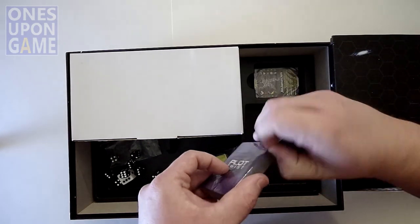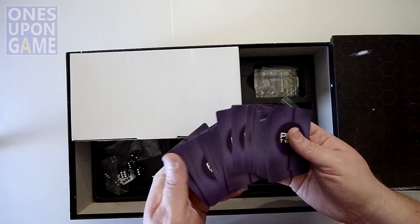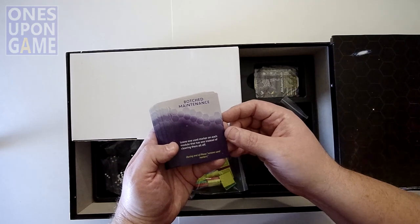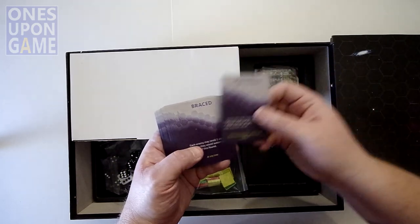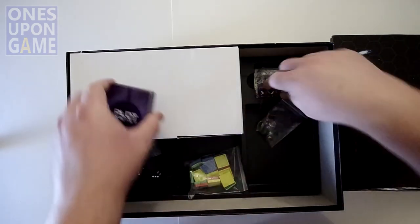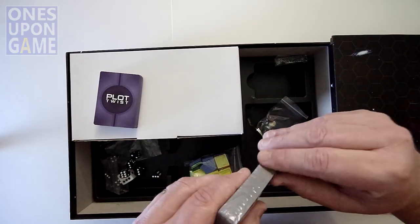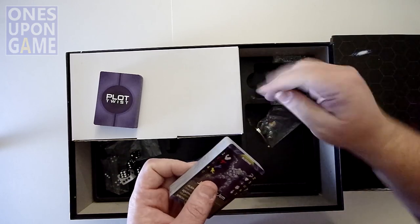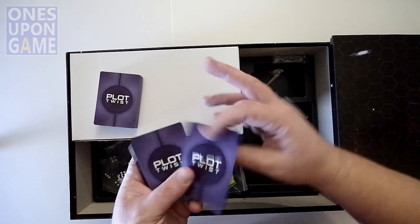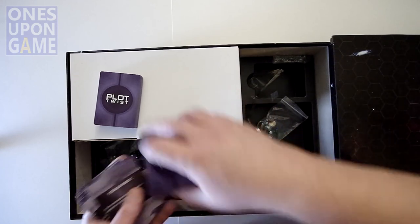Let's check out the cards real quick. They feel smooth, which is good — I'm not a big fan of linen finish because they tend to stick together. These are all plot twist cards. I don't want to give anything away, but look at this one: 'Botched Maintenance — leave one used marker on each module that has one instead of clearing them all off.' I guess there's a maintenance phase and it got screwed up. These others are character reference cards — standard size with a glossy finish. If you sleeve, that's fine; if you don't, that's fine too. Not a big sleever anymore.